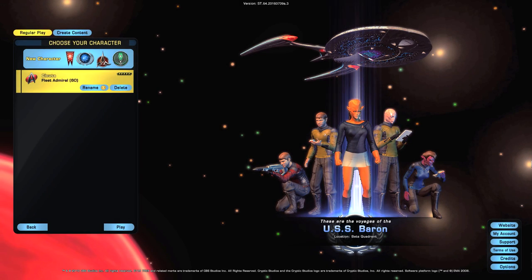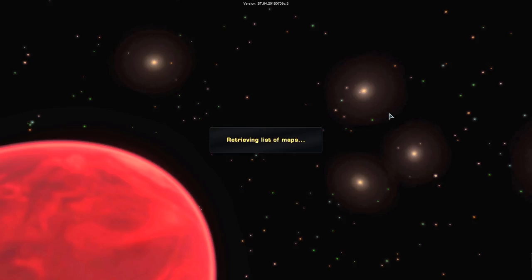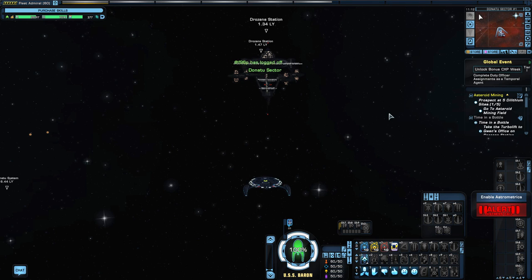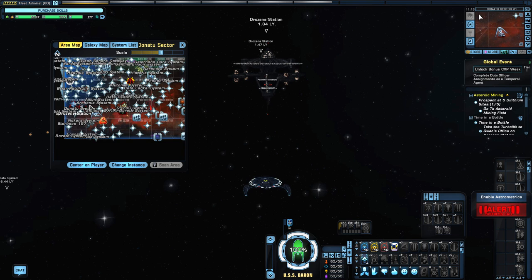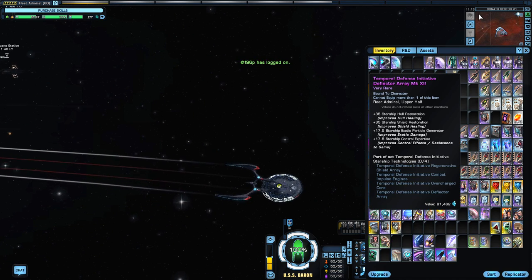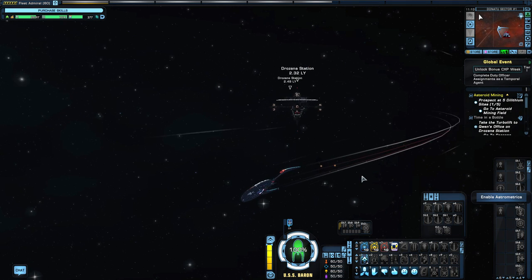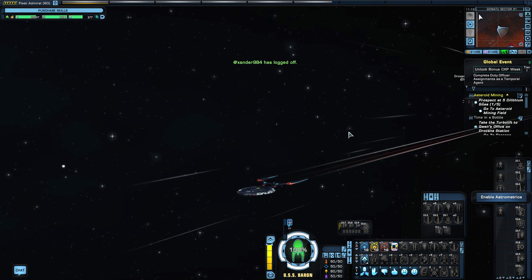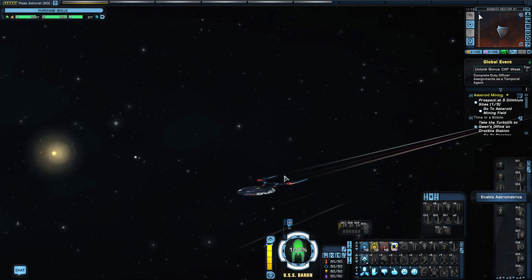Welcome to the Paladin class temporal battle cruiser aesthetic review. This is the ship behind me. I'm currently in the tribble test server — a server where you can test content before release. I'm using it to obtain all of the reputation space sets, including the temporal defense space set available on the Drizzana station. I'll do a separate video on how to get to the tribble test server in a couple of days, so stay tuned.